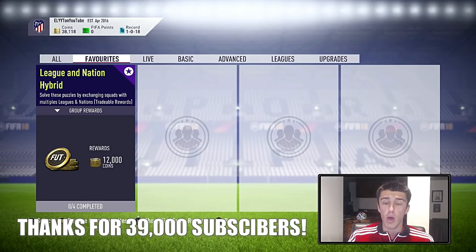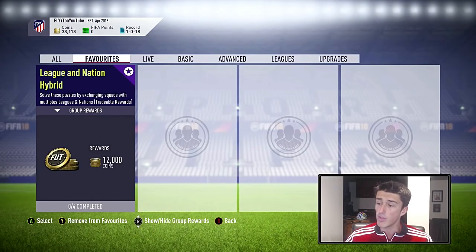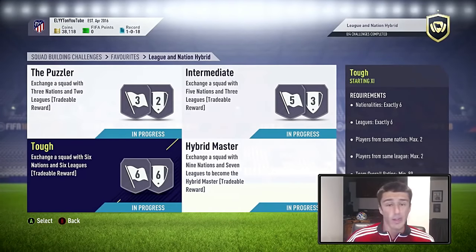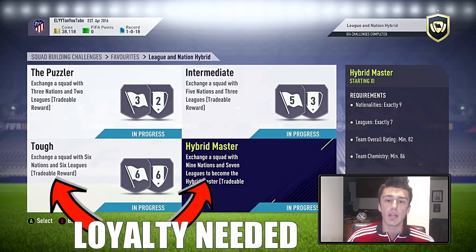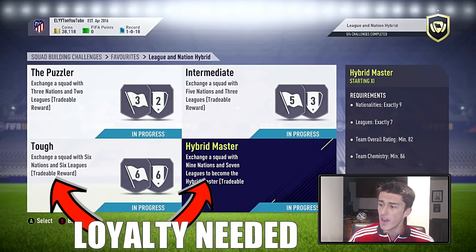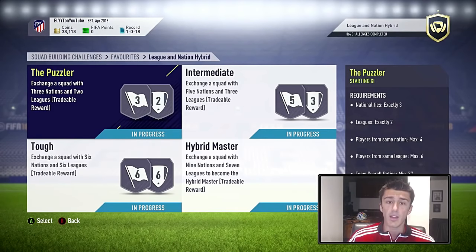The overall reward for the League and Nation Hybrid Squad Building Challenge is 12,000 coins, but you do get some pretty good packs individually within it. Now I do want to warn you guys that with Tough and Hybrid Master you need loyalty — there's no way to do these without loyalty. You can use the loyalty glitch for that.